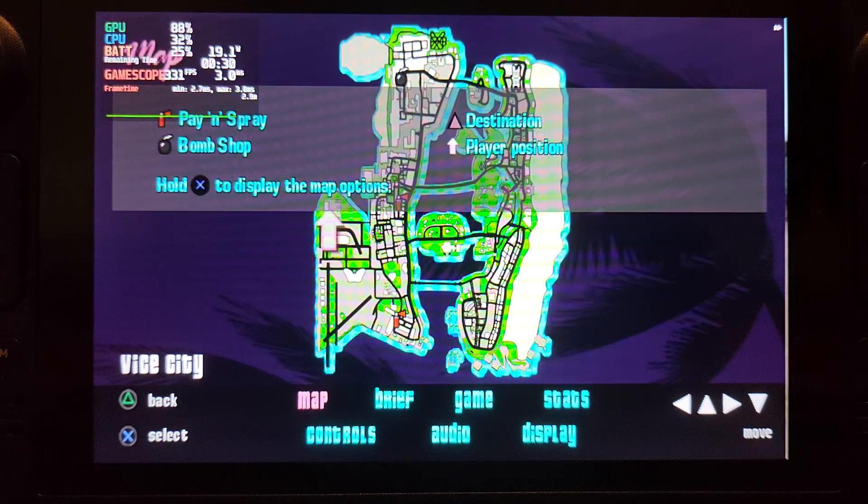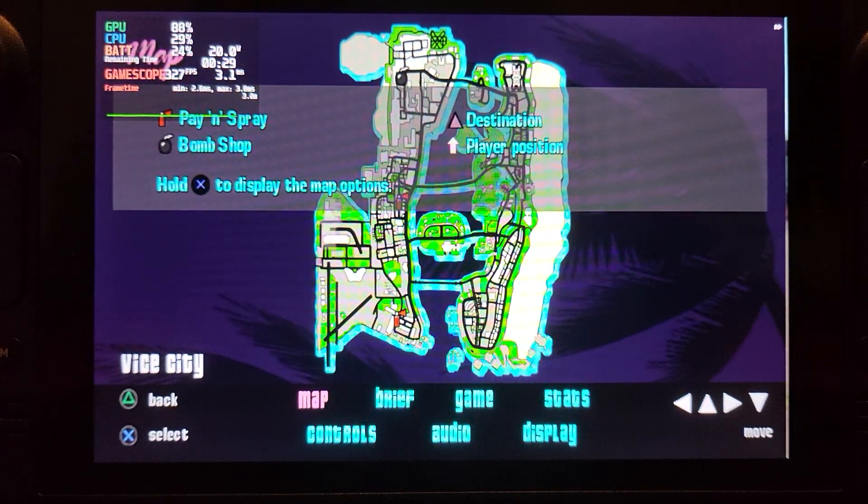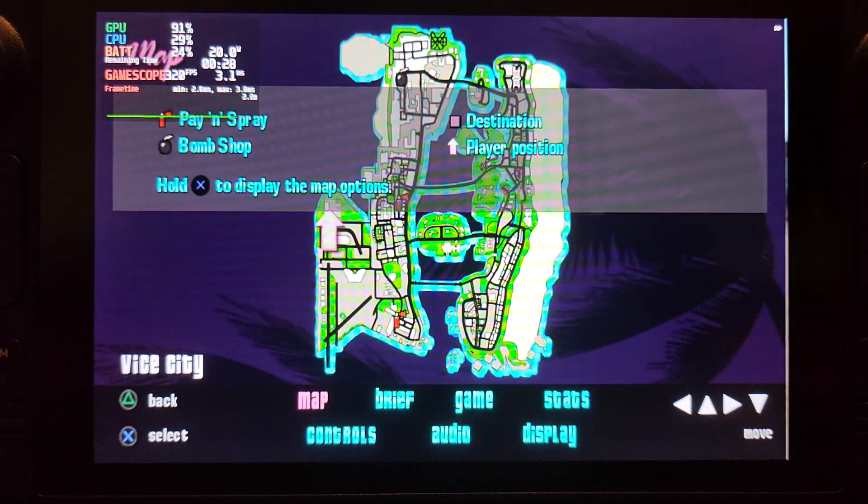This can achieve 60fps if you use the default settings from the PCSX2 setup video I created — there'll be a link in the description. If you use those settings with a few modifications, you can see in the menu it's getting over 300 frames per second.